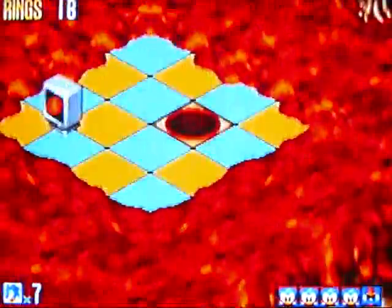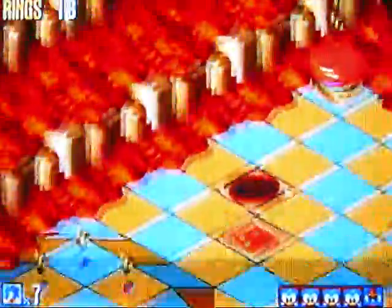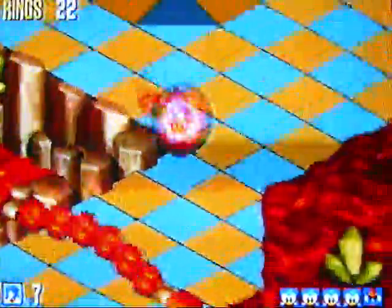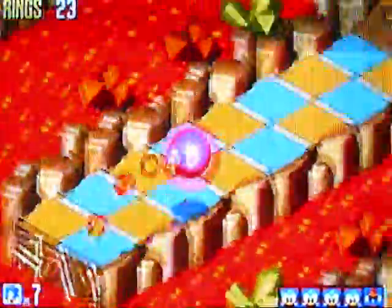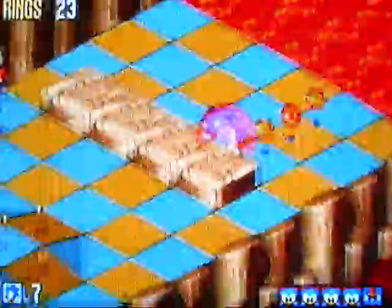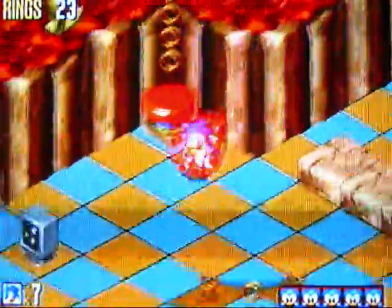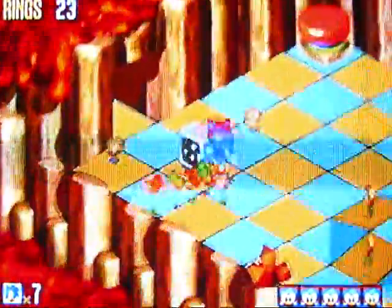There's some lava, and there's a hole — let's see what's in the hole. Fire shield! Yes! Before I said the gold shield is the best shield in the game, but in this level the fire shield blows it away, because now I can just walk right through everything and I will not take a hit by anything except spikes and enemies. Do not lose the fire shield once you get it.